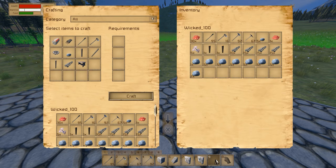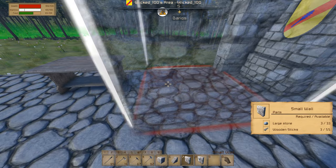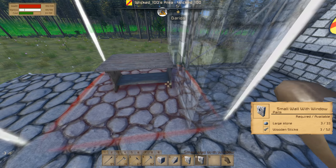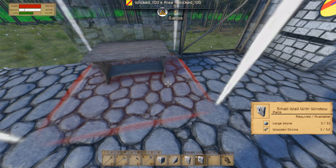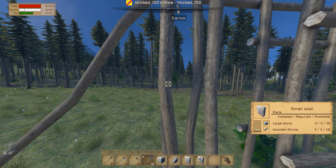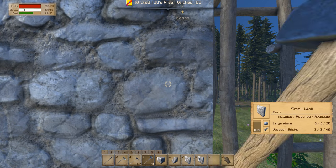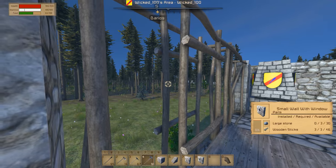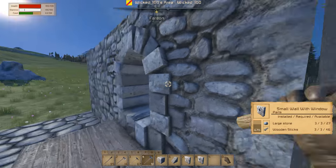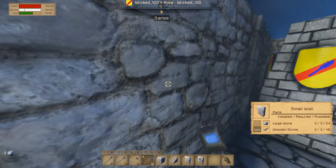Seriously, what does the normal wall require? Kind of the same thing. Now there we go — I'm going to finish them all up. Just like that. As soon as I finish placing the layout, I think I'm going to finish the episode. But I don't have the roof yet — shit, I forgot about the roof!